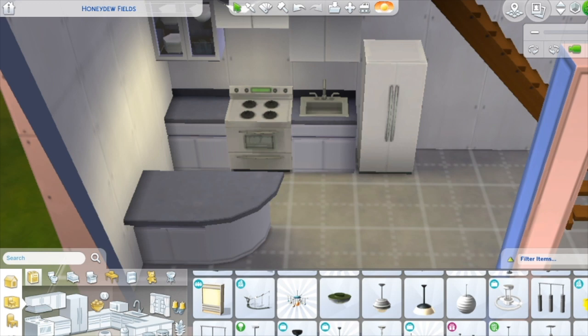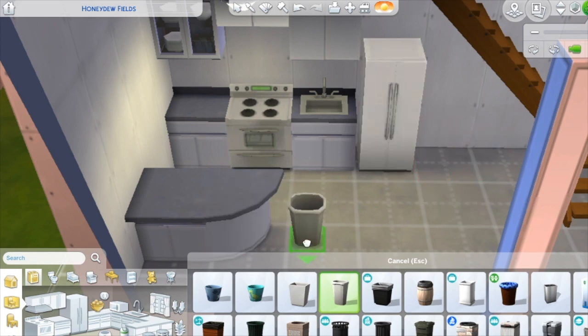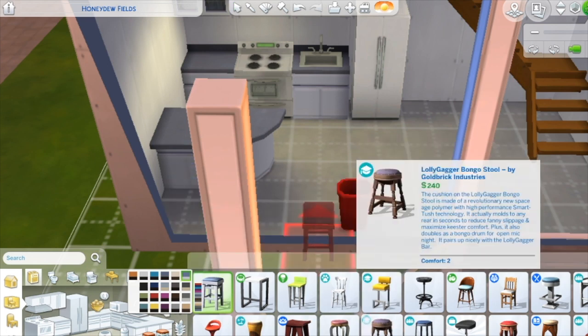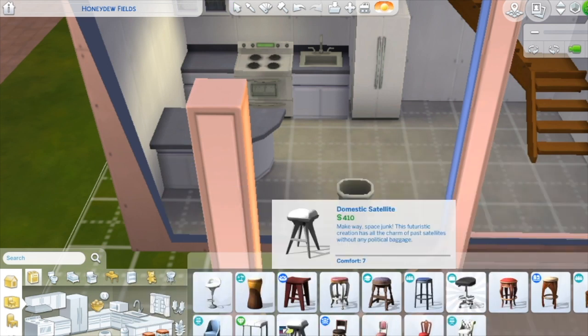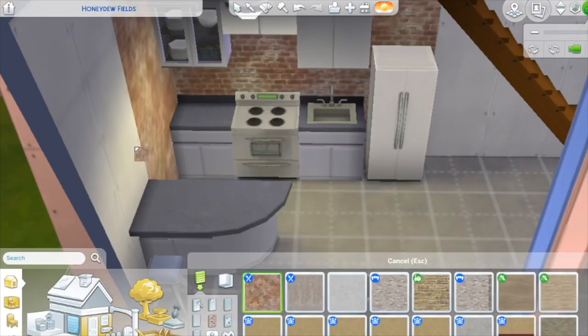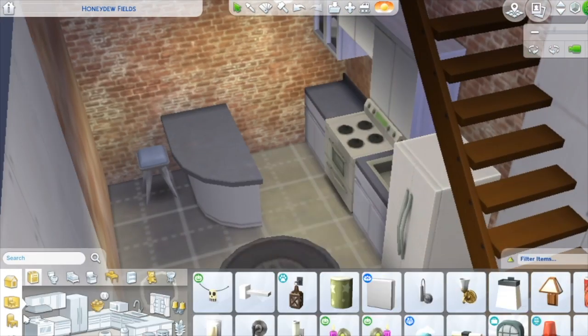I'm using the island counters essentially as a table, because I had no room for a table and chairs, so the island is where you're sitting for your meals. But literally, this is a one-person apartment — if you think you can fit two Sims in here, good luck with that.